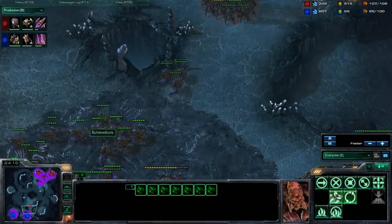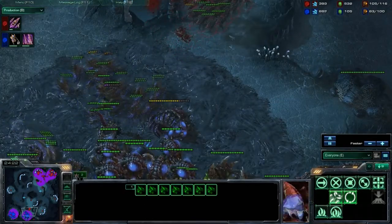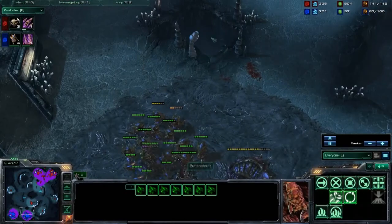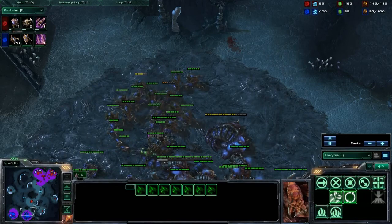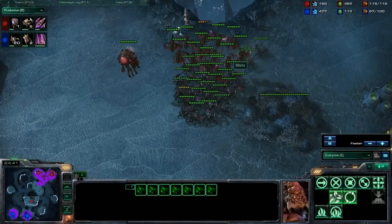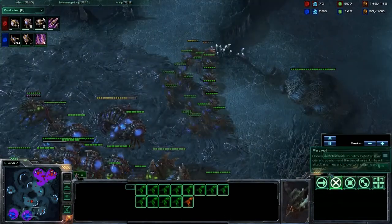Now we have a couple of hydralisks on the way — a lot of hydralisks. You want to fall back. And now you really want to start that roach production, because you need a meat shield for your hydralisks. If you just go hydralisks alone versus roach-muta, you're going to lose. The roaches are just going to have so much DPS. And these muta numbers are just way too high. You need some units in the front to tank some damage.